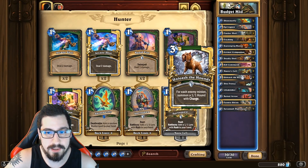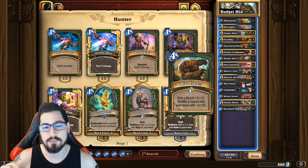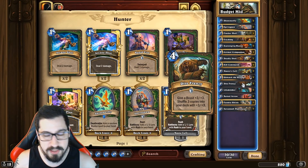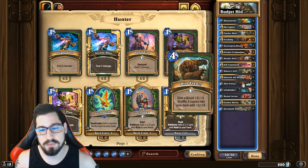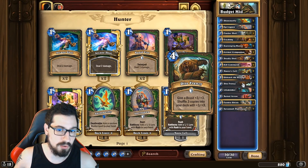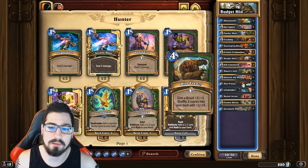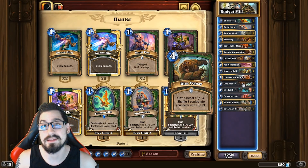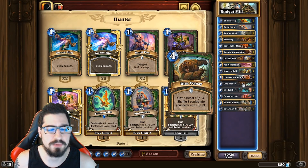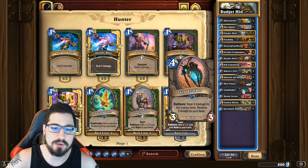Unleash the Hounds is really good against aggressive decks and for buffing Scavenging Hyena. Dire Frenzy is interesting — there's a lot of debate about whether to use it before or after Master's Call. After you Dire Frenzy, you're putting those buffed beasts back in the deck, and if you then Master's Call and draw them right away, that's a huge tempo play. But it always depends on the matchup — some matchups you Dire Frenzy before Master's Call, some after.